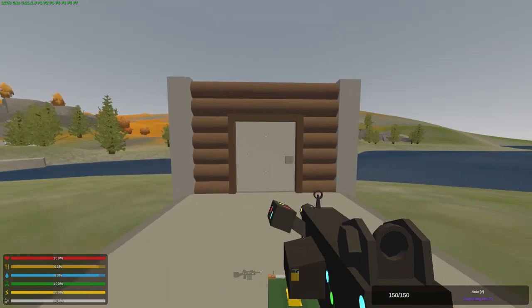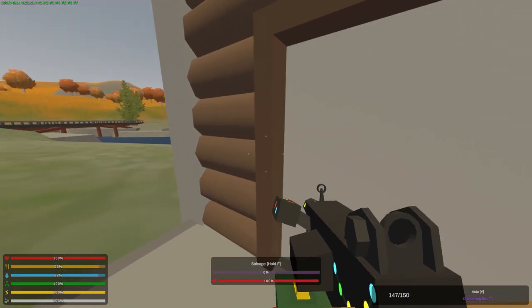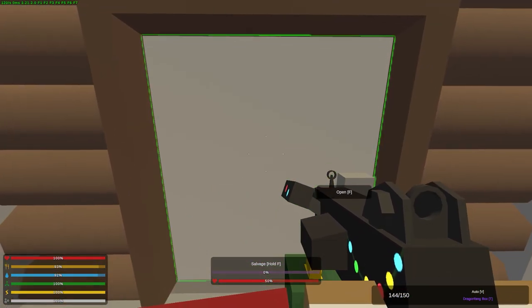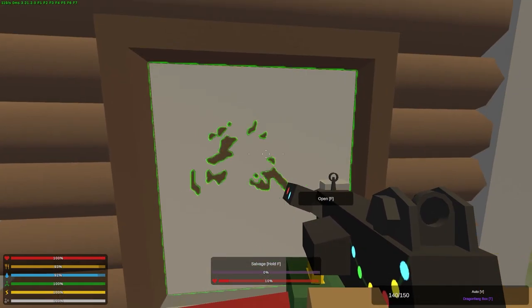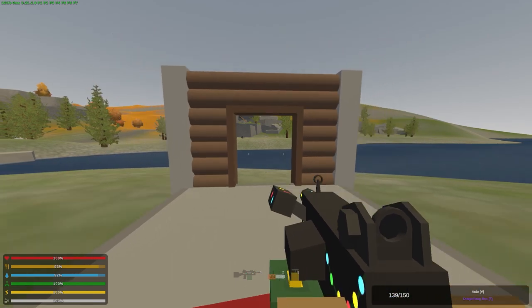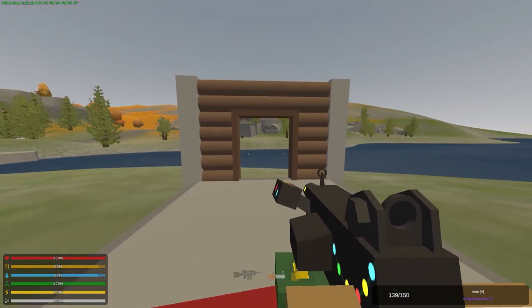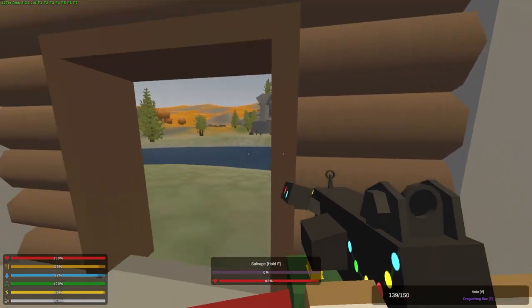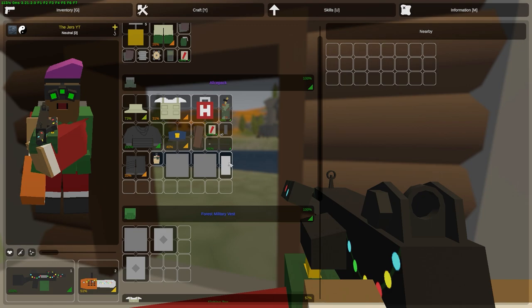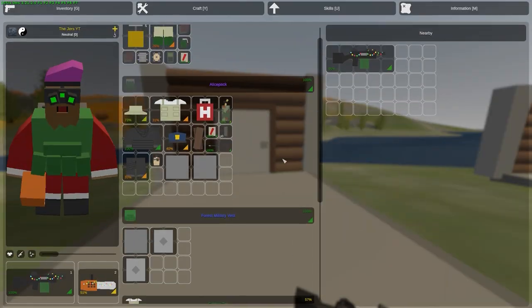Testing a normal door with the dragon fang — it does 10% per shot, which is actually more than it does on a wall. So a door is weaker: it only takes 11 shots to go through a door, but 15 shots to go through a wall or doorway. So if you're using a dragon fang on a wood base with normal doors, you might actually be better off just blowing out all their doors.